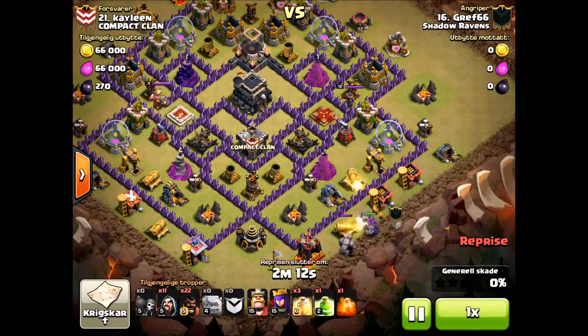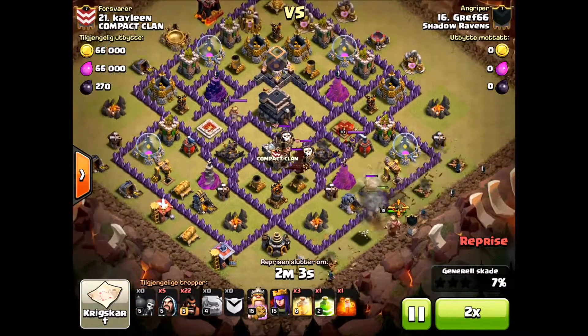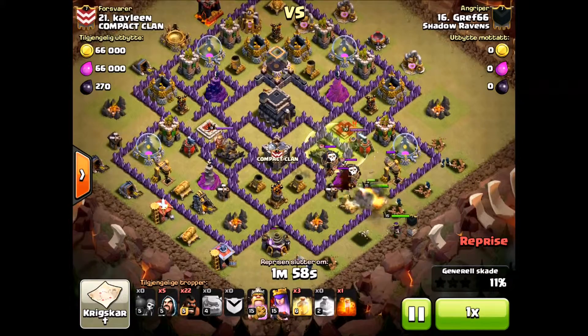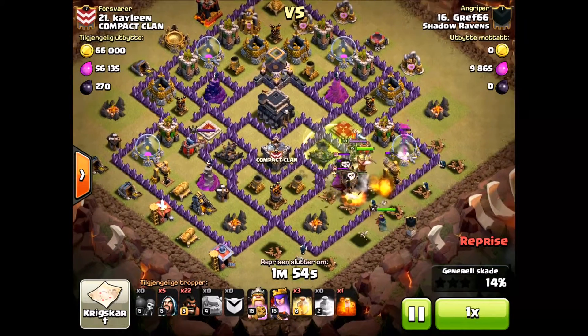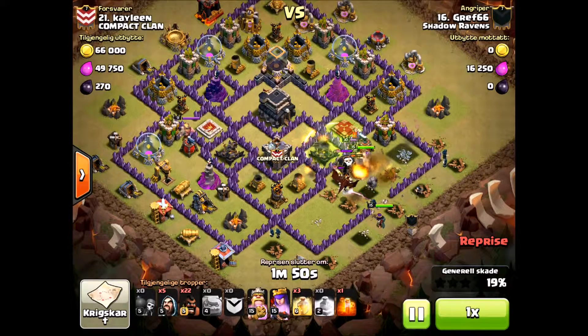This is a 3 golem attack. As you can see, look how far down this guy is. He has level 3 crossbows but his heroes are pretty weak and his walls are definitely weak.